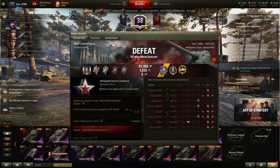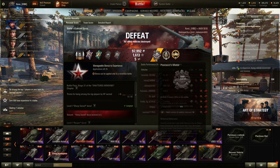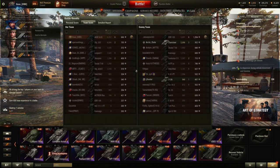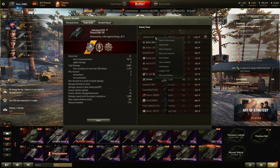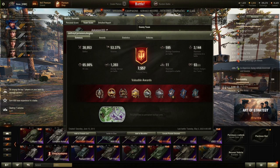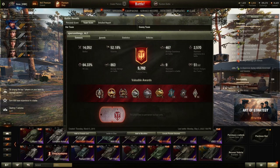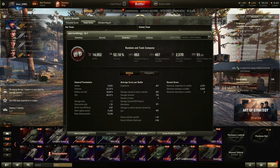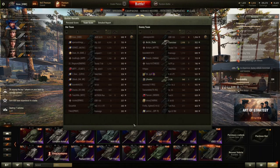We're back with the post-game stats. 6K damage, six kills, Top Gun, High Caliber, Pascucci's Medal for killing two of the arties - even though one of those shots was a wild shot. You can see I've got Chuck Norris as my commander. The EBR ended up picking up nearly 6K damage and six kills, so yeah - better play than me, obviously.